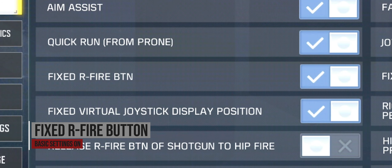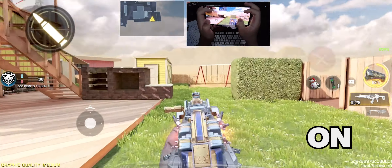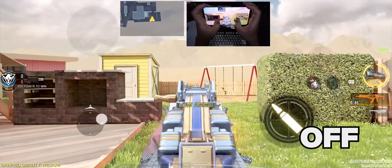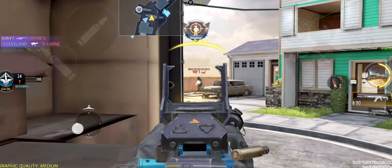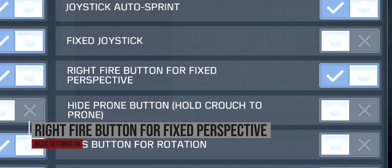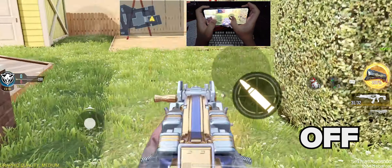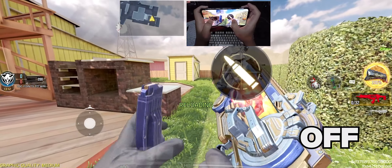Fixed right fire button — you should have this on if you're a claw player, because it allows you to place it anywhere on the screen, even on the left side. If you turn it off, it'll always be on the right side of your screen. If your HUD isn't like mine and you have your right fire button on the right side, make sure you turn on right fire button for fixed perspective. This will make sure your perspective won't be affected when you tap and hold the fire button. If you have it off, your perspective will move as you move the finger you use to tap the fire button.